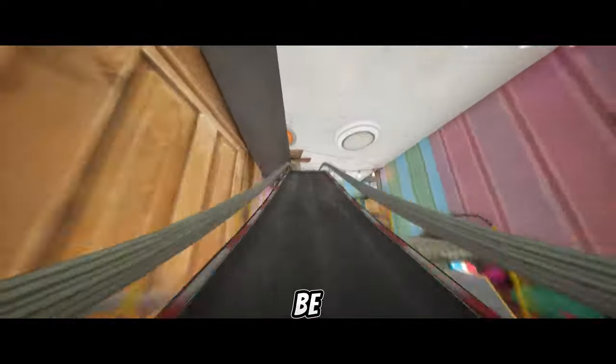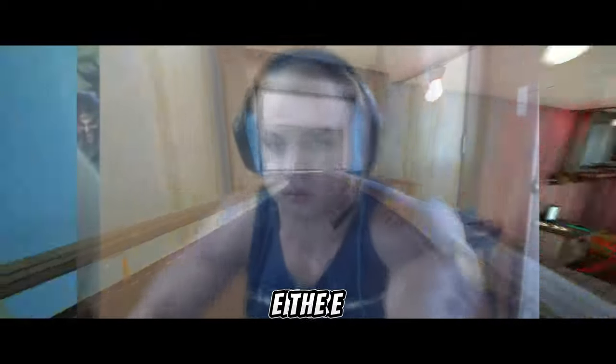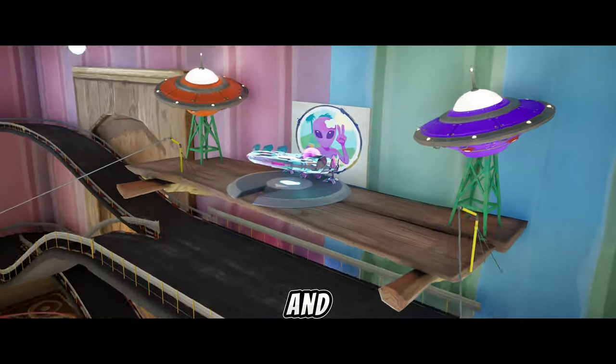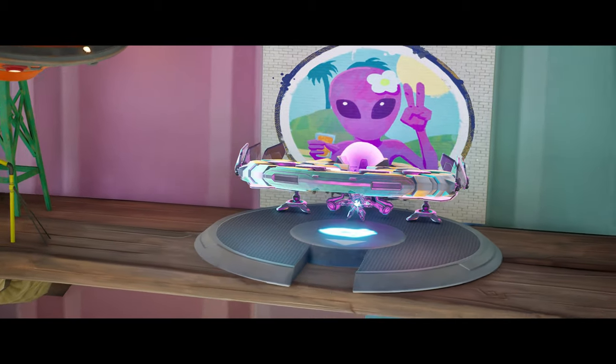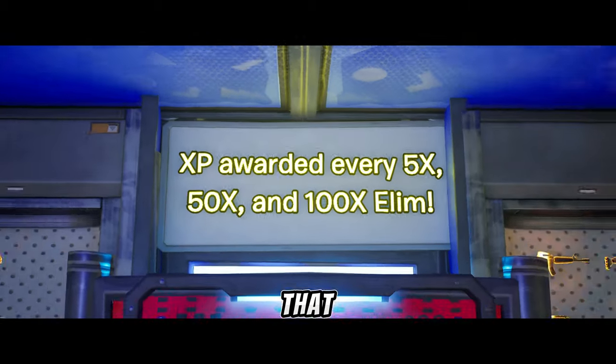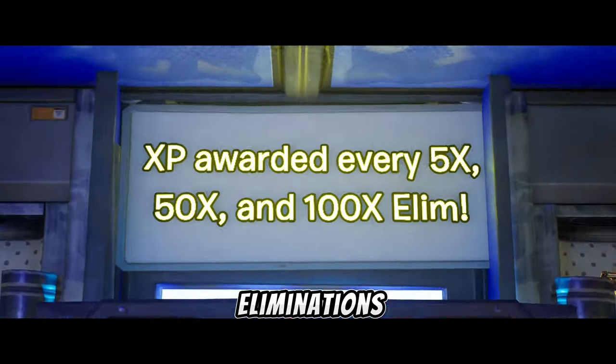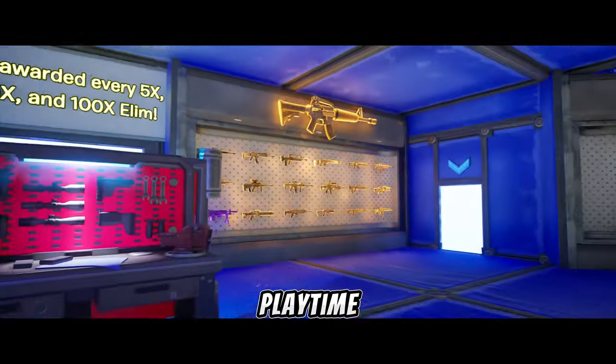If you want to goof off and be silly, there is a racetrack around the entire outside of the map. There are also different types of turrets and cannons, and if you've never seen it, the UFO. I also have it set so that you earn XP every 5, 50, and 100 eliminations, as well as the standard playtime XP bonus.